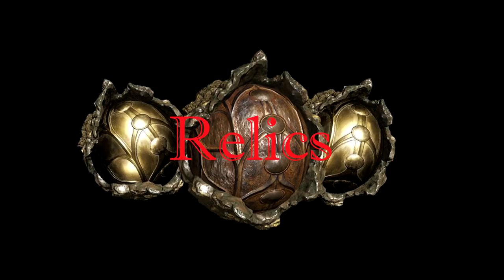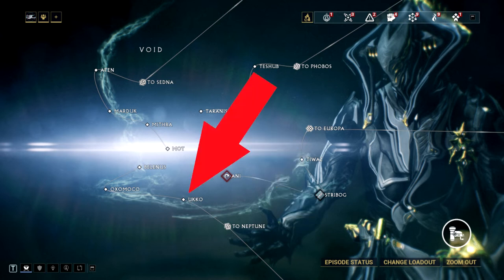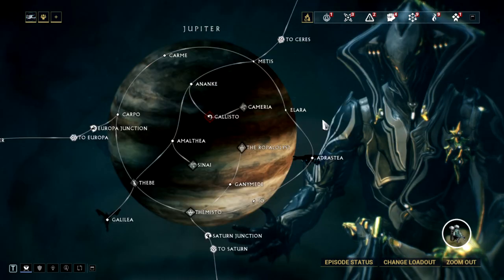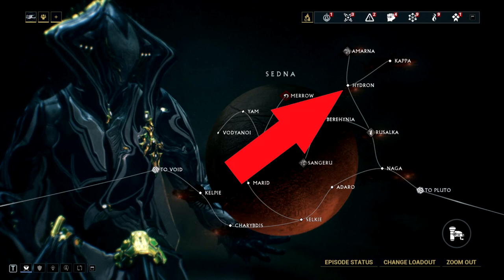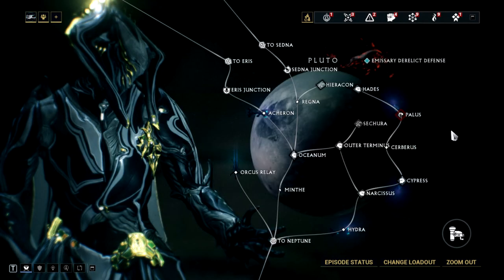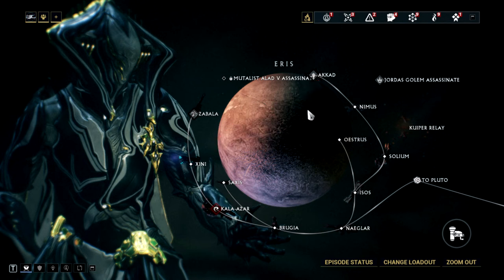For relics, you can always check drop locations in the Wiki or Codex. Some generally good locations: for Lith relics, Hepit speedruns on the Void — if you like speedruns go to Yuko, not 100% chance but fastest; if you prefer slower but reliable and not boring, go to Jupiter Io. For Neo relics, any tier 3 defense mission like Hydron on Sedna. For Axi relics, my favorite is Hieracon on Pluto, but Xini on Eris is the fastest location with a team or good setup, though it is quite boring.